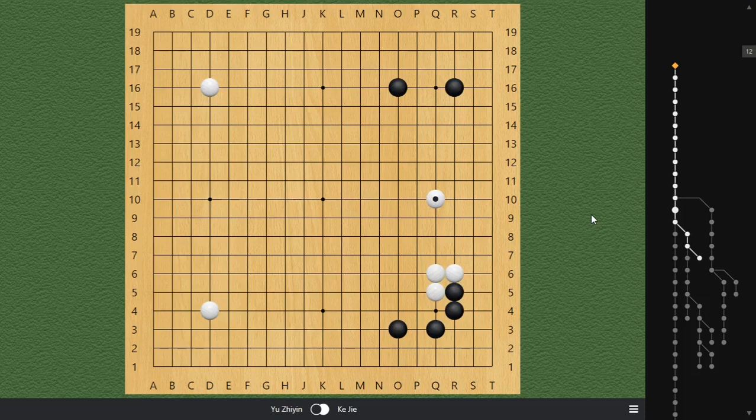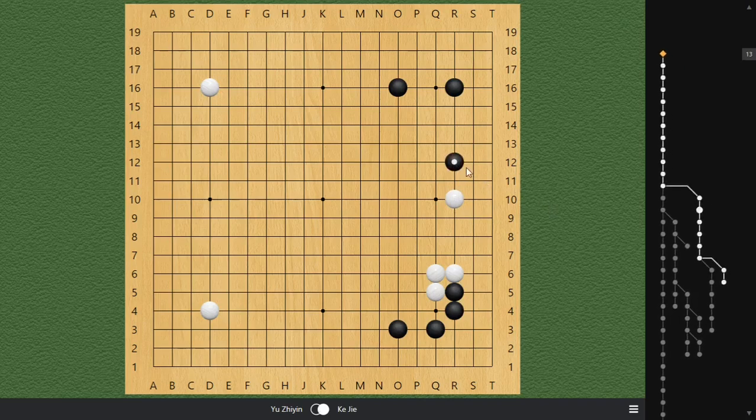Today I want to introduce the follow-up. In the actual game, Ke Jie made a high three-space extension. But in the case of a low three-space extension, black's correct follow-up is to also pincer low. If white does not respond, later on black has the opportunity to directly hop into the corner.